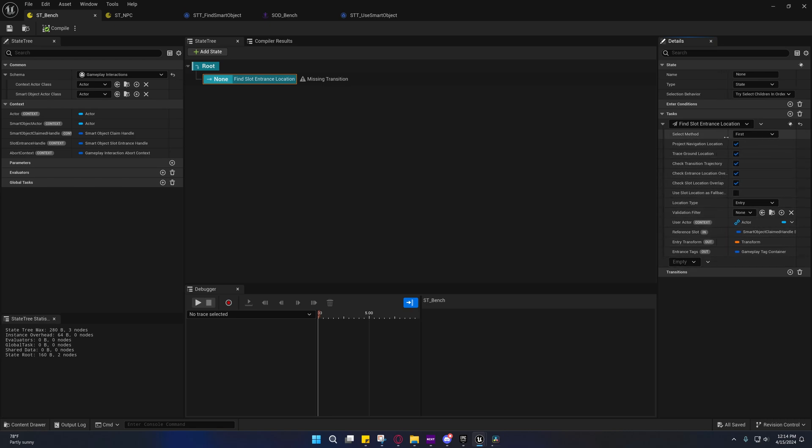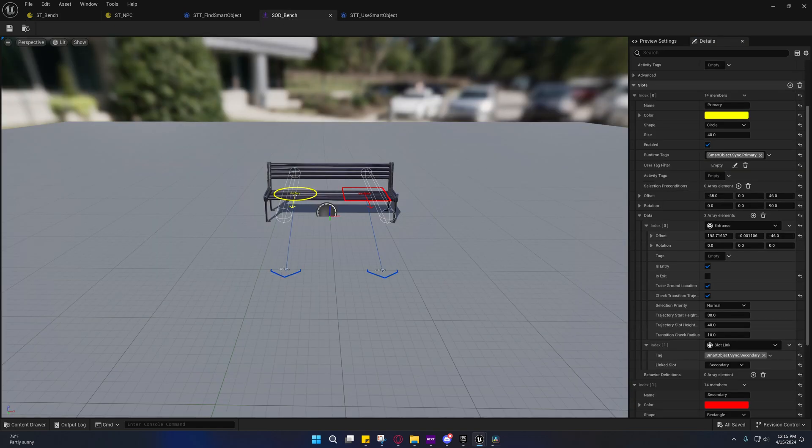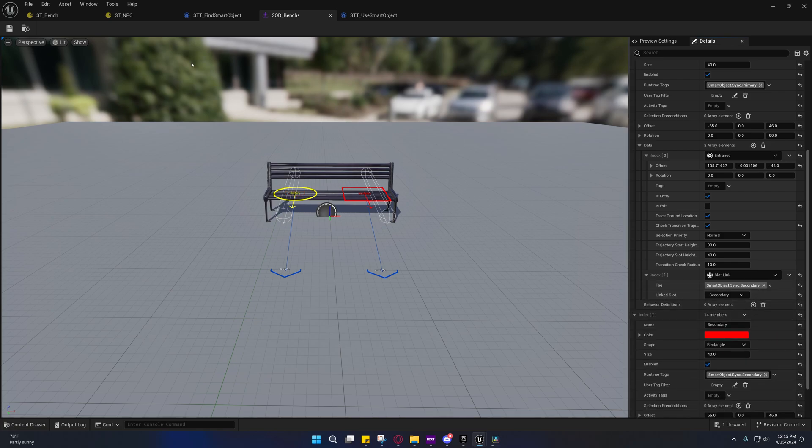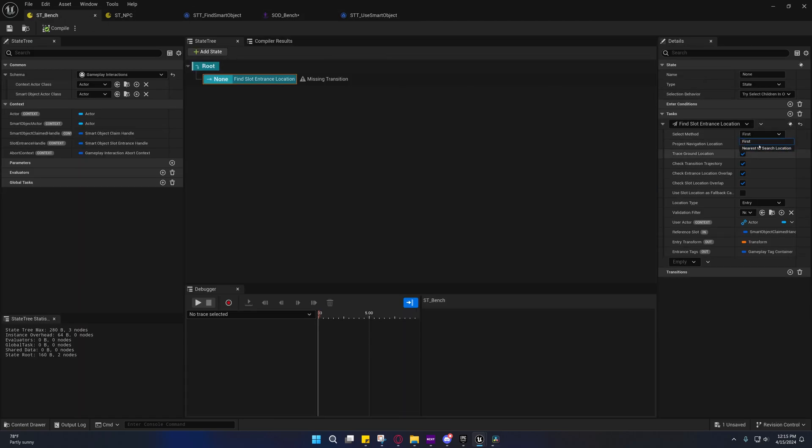Before continuing, you can hover your mouse over these to read what they do. For the selection method, we have two options: Select First just returns the first one it finds, and Select Nearest to Search Location returns the nearest one. In this case it doesn't really matter, because the reference slot we gave it is the claim handle for that specific slot. However, if you have multiple entrances for this slot — and you can have as many as you want — then you might want to use the nearest one.